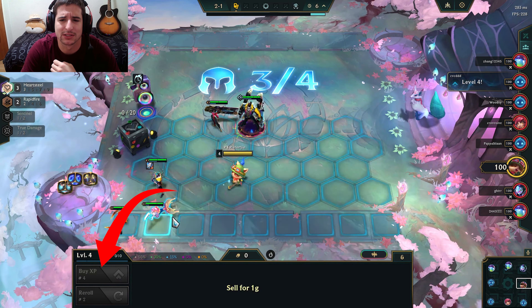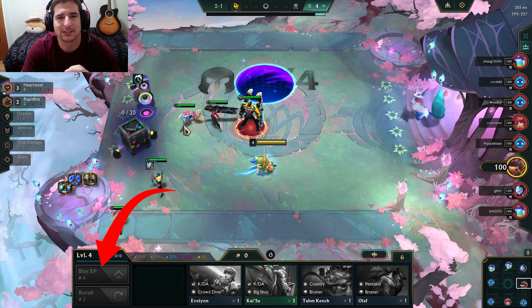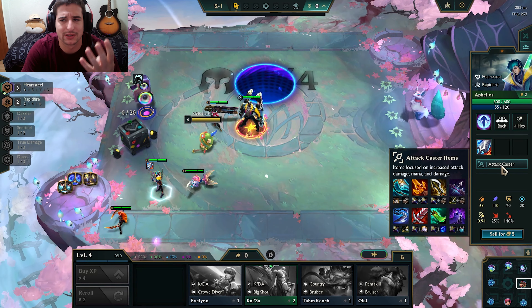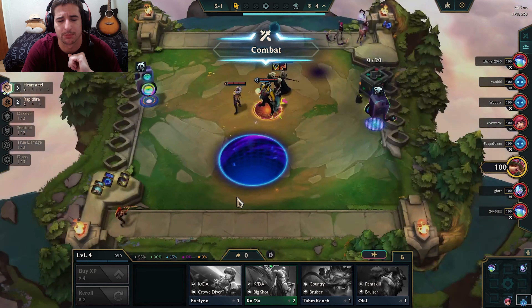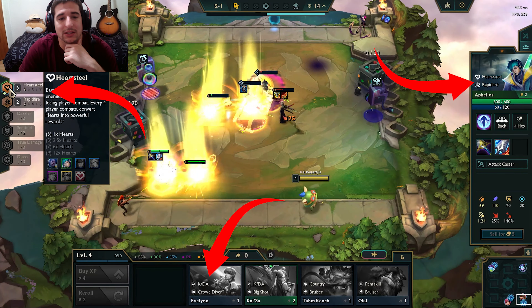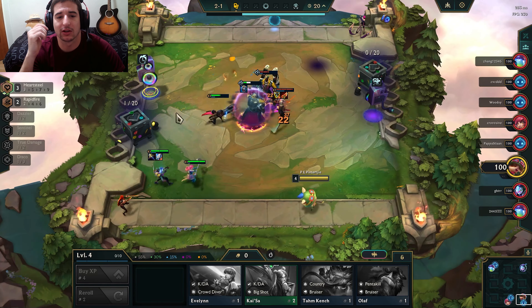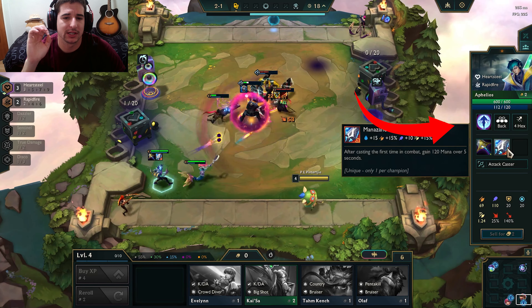You have your shop at the bottom of your screen where you can buy champions. For more details on how to get gold exponentially, you can hover your mouse over the gold and flame icon. You will also see a reroll button in the shop shown in gold. Each time you reroll, you will have another set of 5 champions that you can buy.